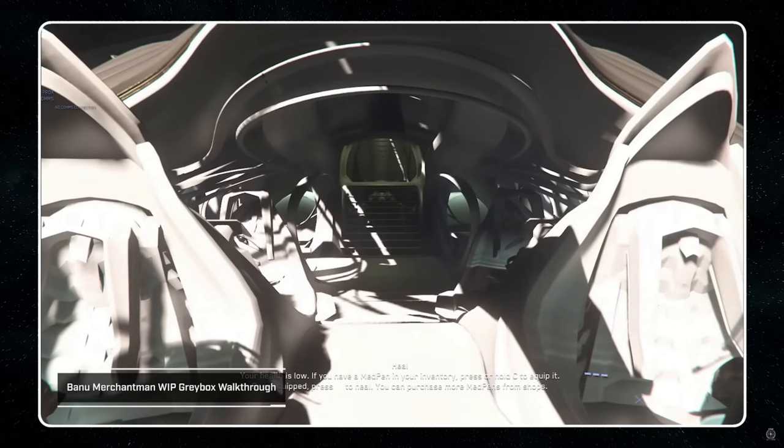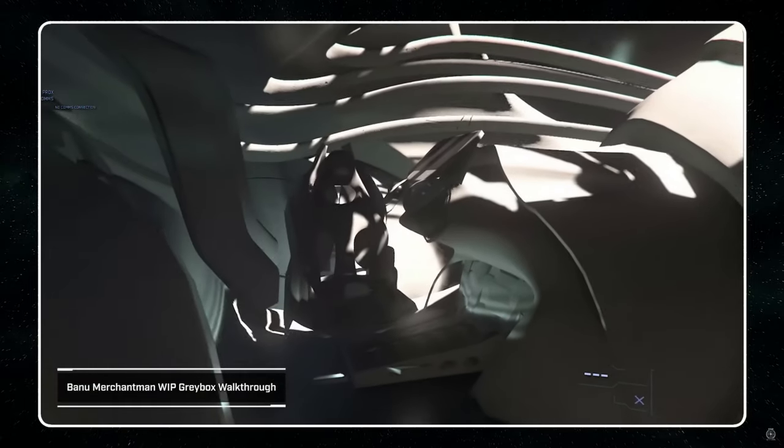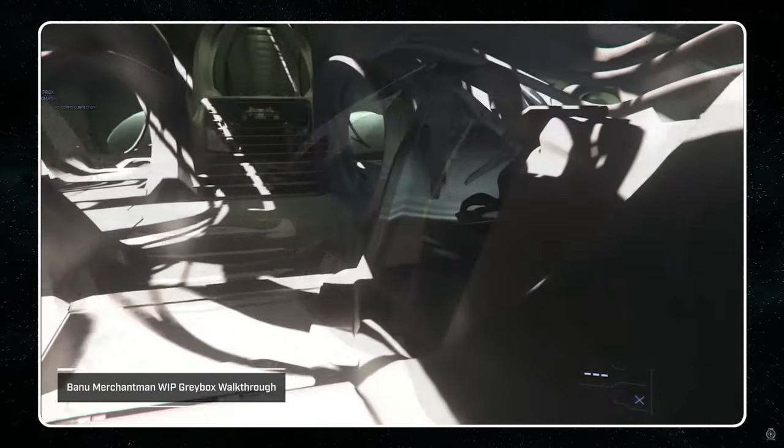We get another alien species technology incorporated into a big alien ship, which is very cool. There are two extra seats behind where turrets can be operated remotely from those stations - so you can have four here. In the original concept, somewhere at the back there should be a captain's seat. We begin to see how intricate the internals of the Merchantman are going to be. The architecture has a lot of curves and waves, with no harsh right angles anywhere to be found on this ship - it's all very flowing. Turrets can be operated from these rear seats remotely, which is pretty cool.